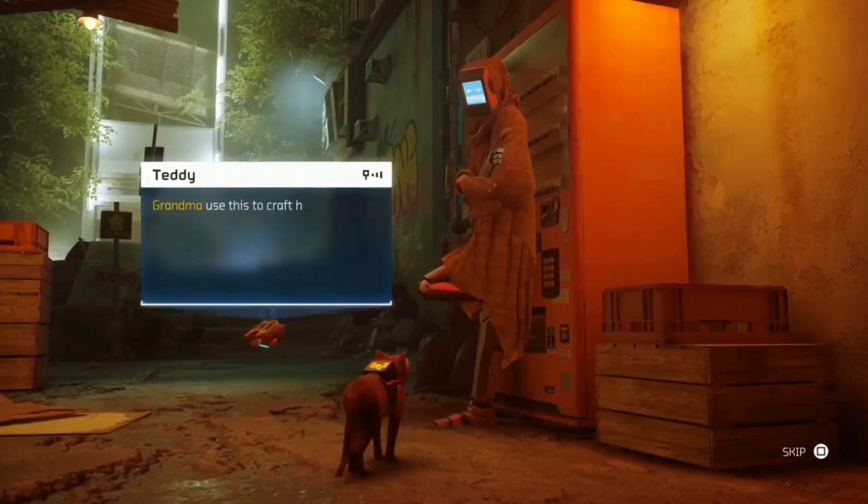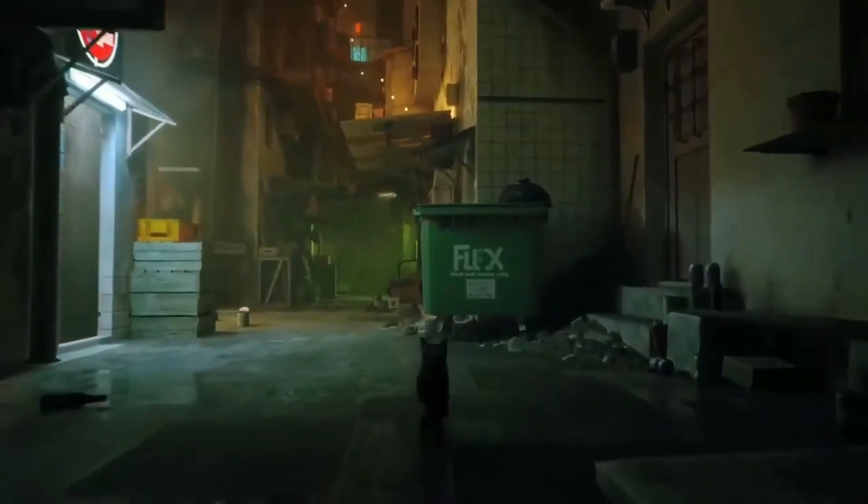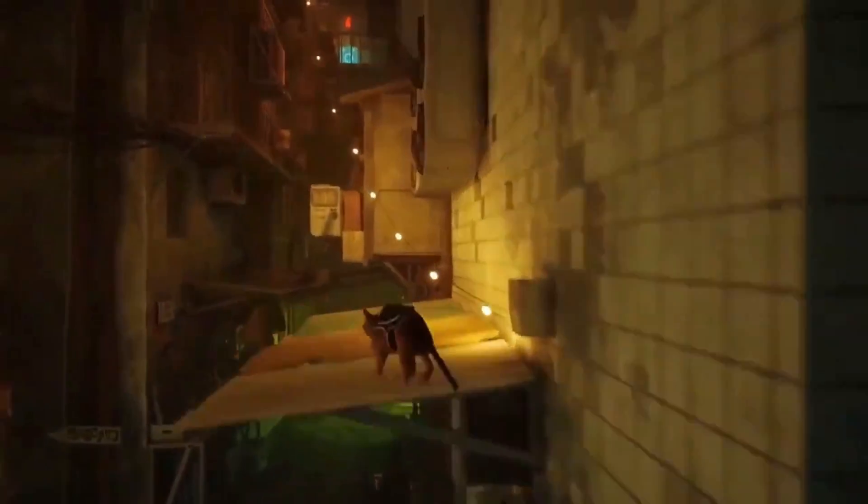When is the Stray game coming out? Stray is an upcoming adventure game created by Blue Twelve Studio and published by Annapurna Interactive, set to be released on July 19, 2022.